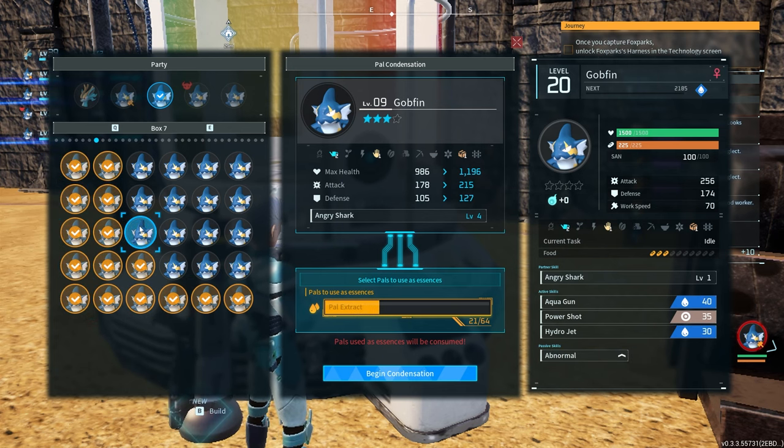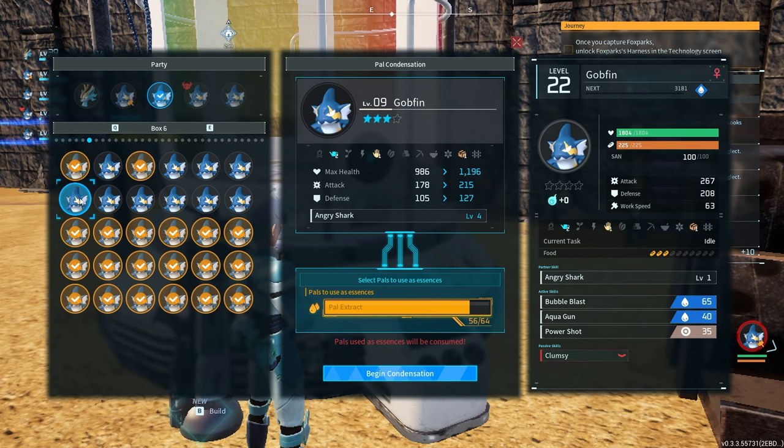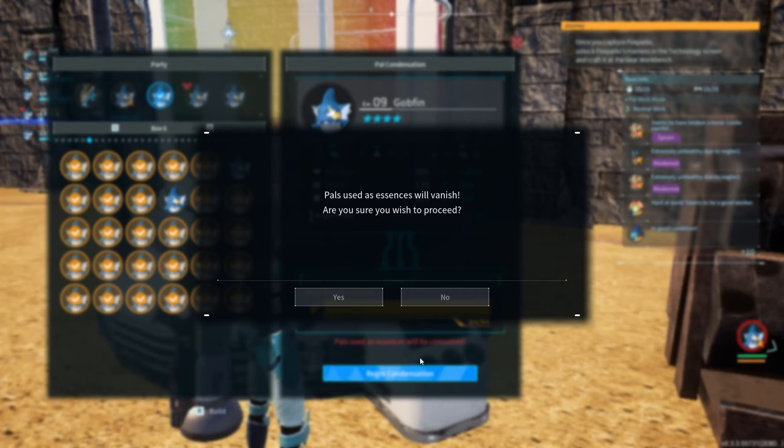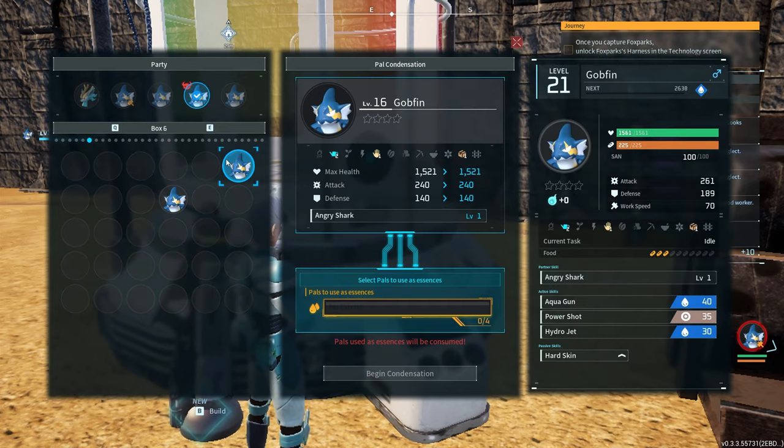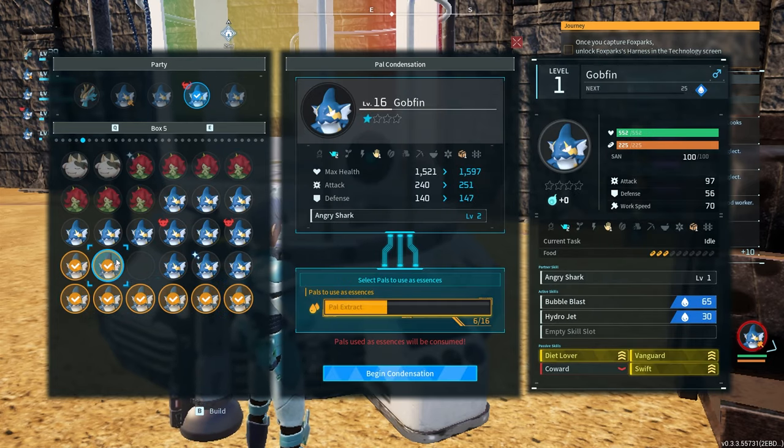I'm trying to think of what else I did. Those were the biggest tips. Let's go through them mentally: increasing my personal attack, using pendants, using the right food, using the Gobfins, breeding Jormantides, riding an Azerobe.